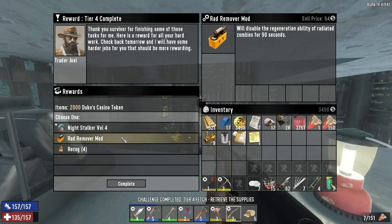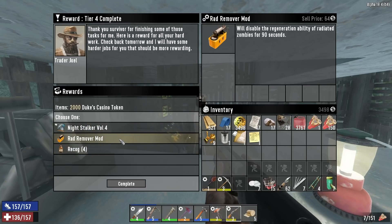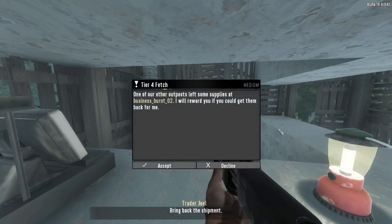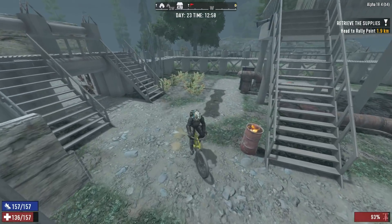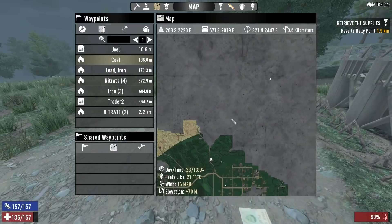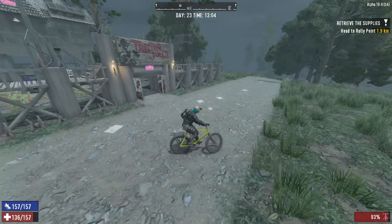Oh man — a rad remover mod will disable the regeneration ability of radiated zombies for 90 seconds. I didn't realize that they regenerated. Some Recog plus 400% range damage, reduces water a bunch for 45 seconds, plus 2 perception. Wow, that's good. I'll take that yeah sure. Northwest fetch — sure, it's two kilometers up there which is pretty far. But alright, so day 24 he's gonna have some tier 5 quests for me. That is wow, pretty far off — okay I thought this was more east. Alright well let's head to the treasure and we'll see what we can do.